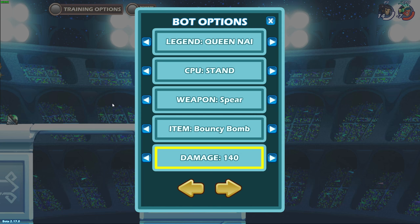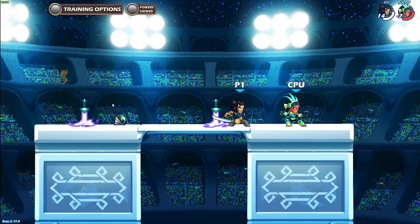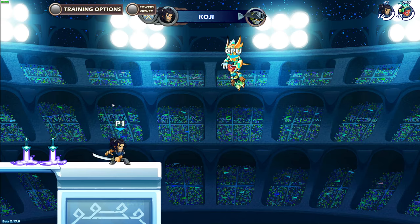It's especially important when you're highly damaged, because you'll be pushed farther out of the platform compared to when you're lightly damaged. So you want to minimize how far you're pushed off the platform so that you don't get knocked out as easily.